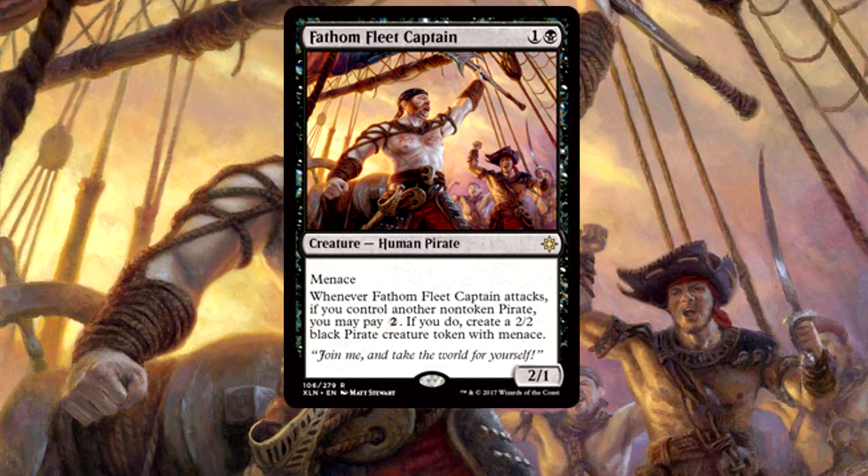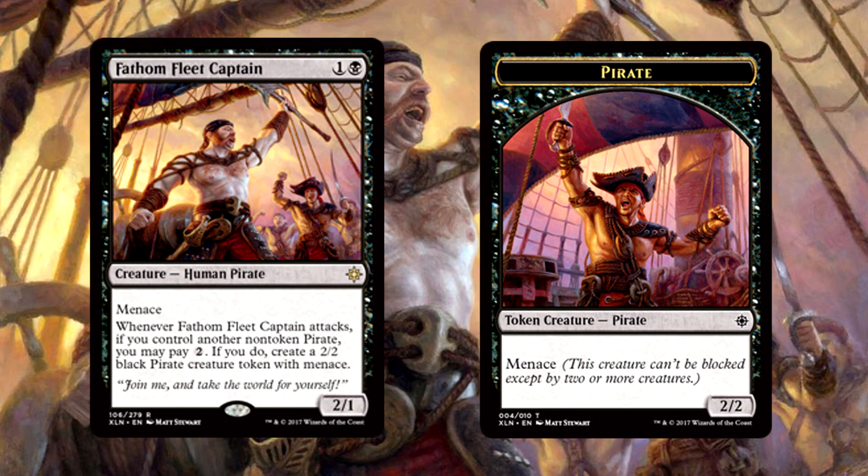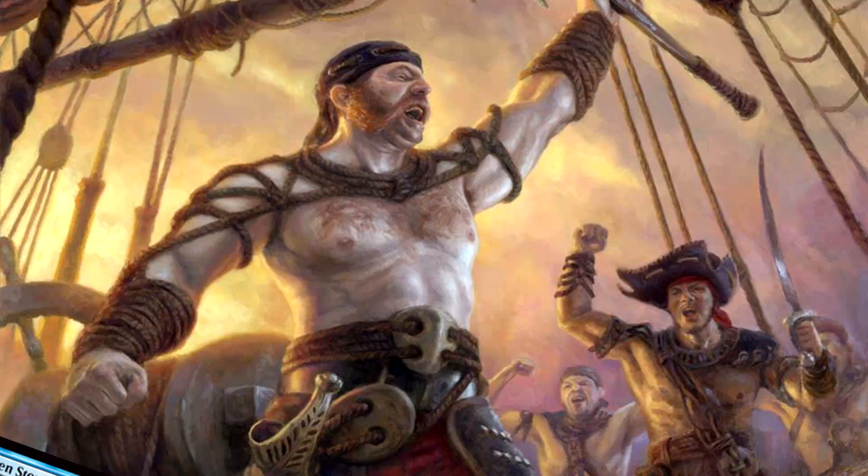Fathom Fleet Captain, a full playset — this is where the explosiveness really gets started. In addition to having menace himself, he creates pirate tokens that also have menace, and all you need to do is pay 2 mana and have another non-token pirate. That isn't going to be hard to do with the swarm of little pirates we're running. Each pirate has evasion, either in the form of flying or menace, and the Fathom Captain is a renewable source of menacing pirates as long as he stays alive — he's someone you want your Storm Tamer to protect.